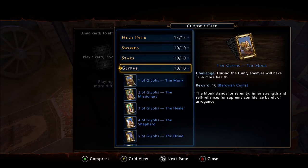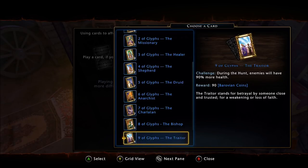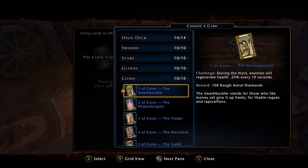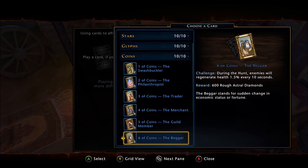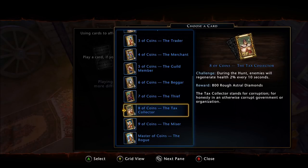The Glyphs suit rewards Barovian coins, scaling up to 100. The Coins suit rewards astral diamonds — at the time of filming it is actually giving astral diamonds, not rough AD despite what the tooltip says. So if you place the master, nine, and eight Coins cards you can get a thousand, nine hundred, and eight hundred astral diamonds from a single run, since you can place three cards.